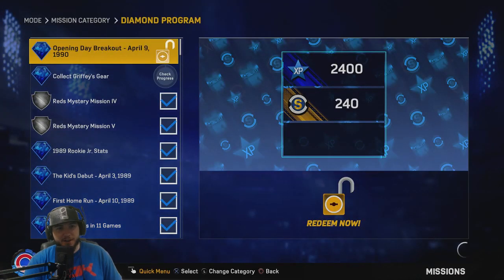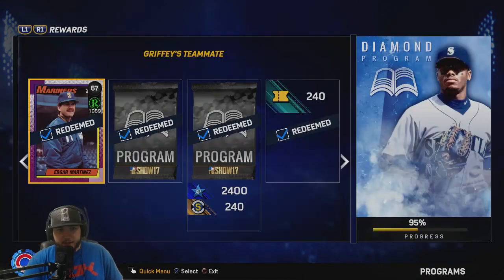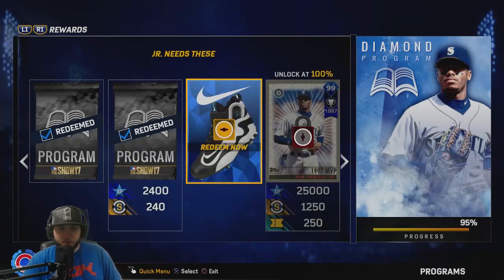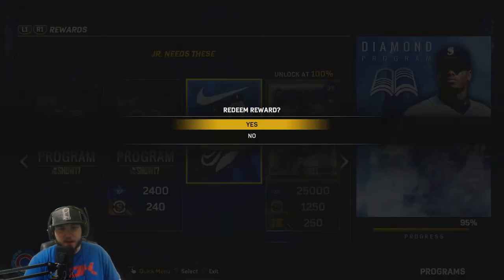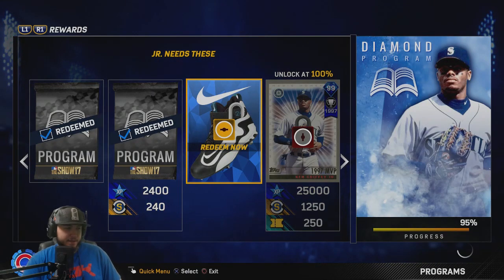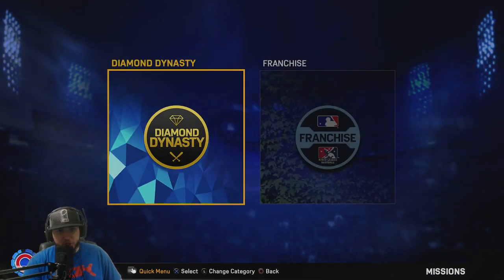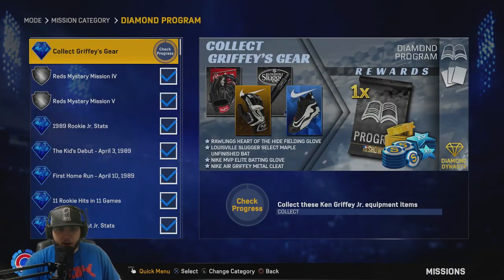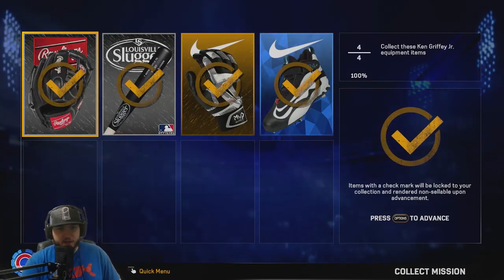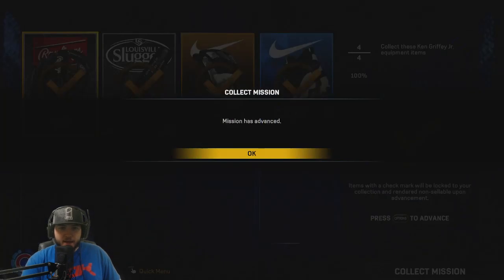We have that done, gotta go back — I don't have the cleats, so we gotta go back into the diamond program. And bam, Junior needs these 95 Griffy cleats. Susie's redeem servers are taking forever tonight, slowing down the addition of Griffy. We gotta go back to the missions and finish this bad boy off, collect Griffy's gear — and we have it all. Boom.